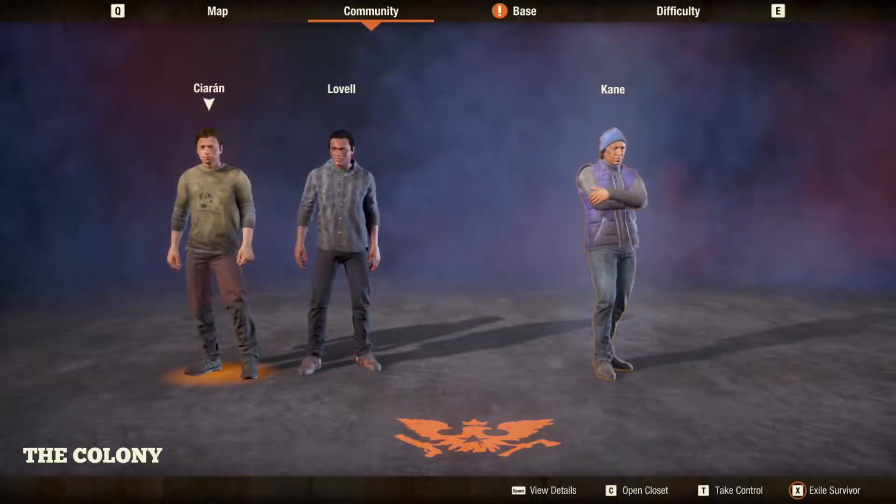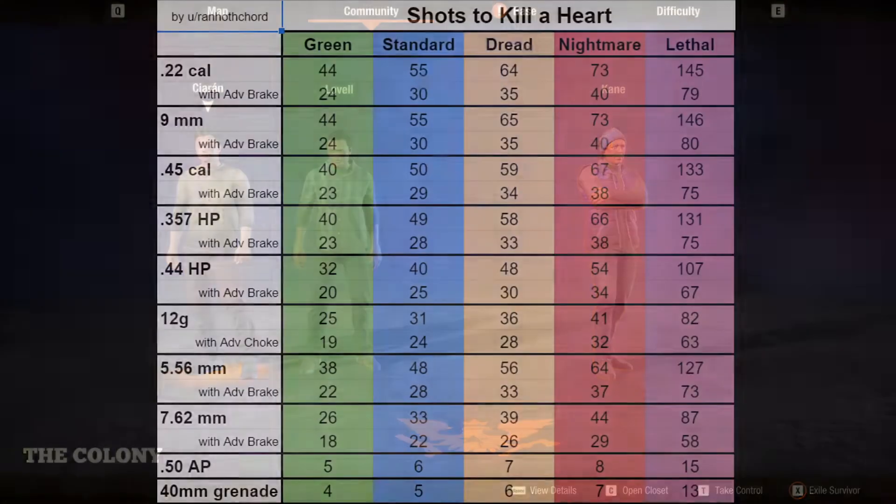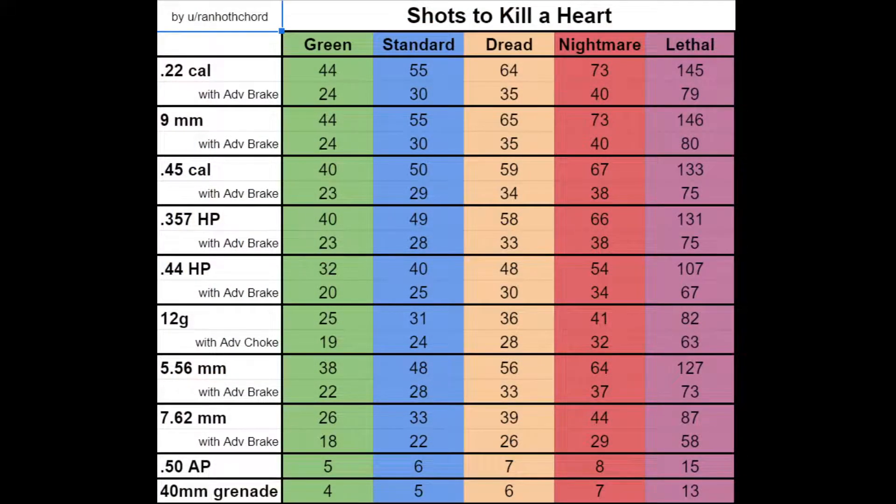This past week I published some data I had been collecting, including this image here. I recorded how many shots of each caliber on each difficulty it takes to kill a heart. And there seems to be a widespread belief that hearts will gain health over time — the more hearts you kill, the more health they will have.